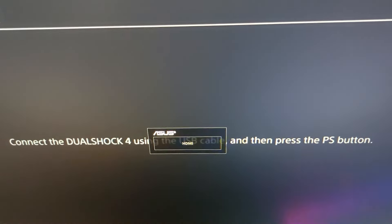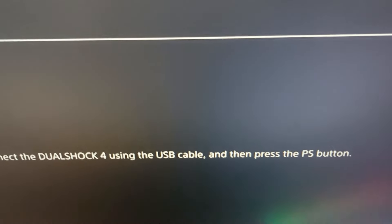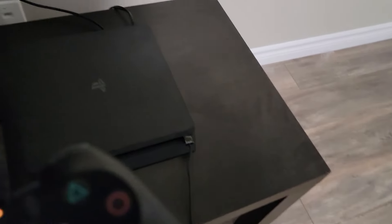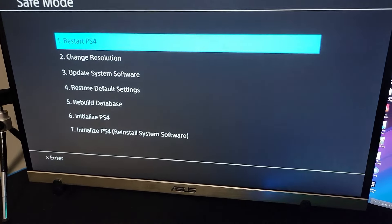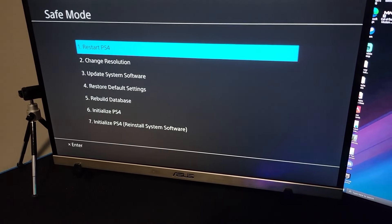It'll say 'connect the DualShock 4 using a USB cable, press the PlayStation button.' You want to make sure your PS4 controller is plugged in using the USB cable that came with your PS4, or another one that transfers data. Press the PlayStation button and this menu will pop up.